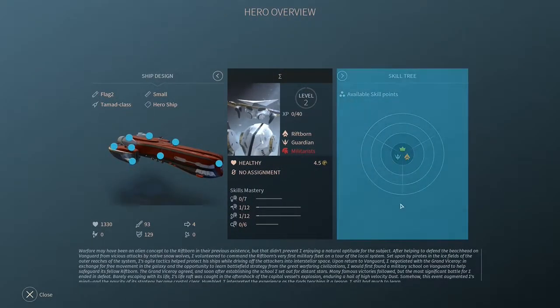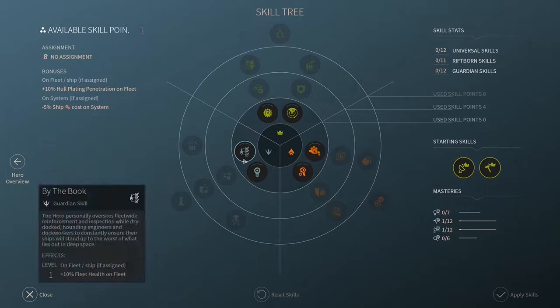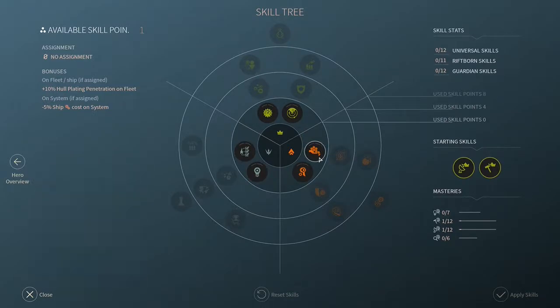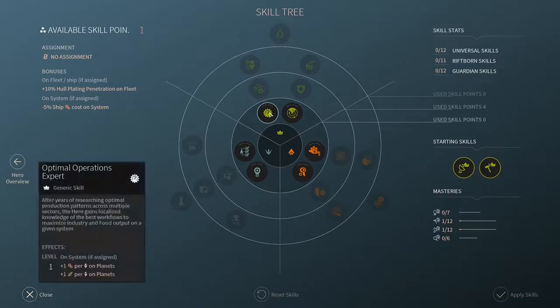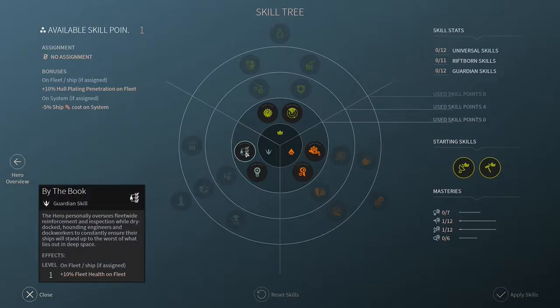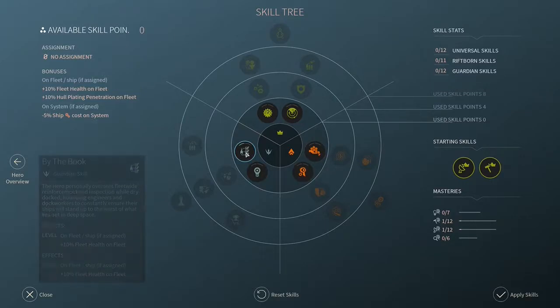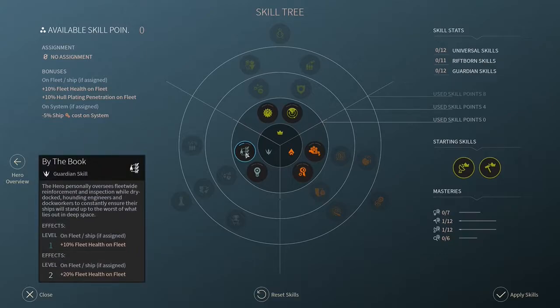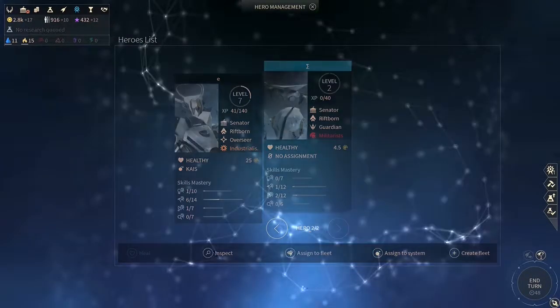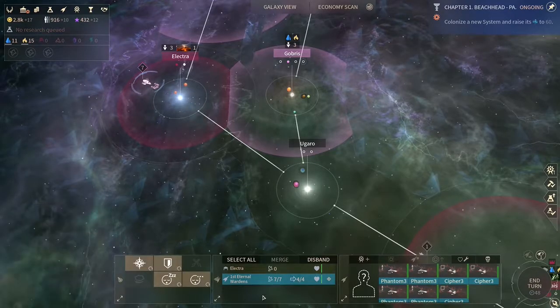We want to actually win against the Craver and we have one point in this skill tree. We can either choose ten percent fleet health, which is okay, or more experience — the others are not really any good for the fleet, it's more like a governor. But you want to have him on a ship, so I think the percentage health is probably the best. Let's go with this and then assign him to this ship or to this fleet.